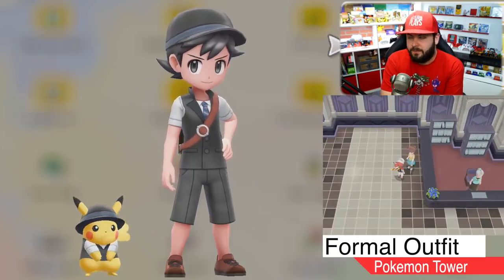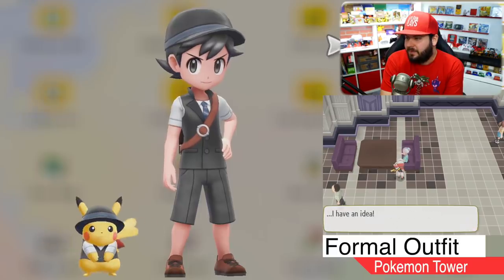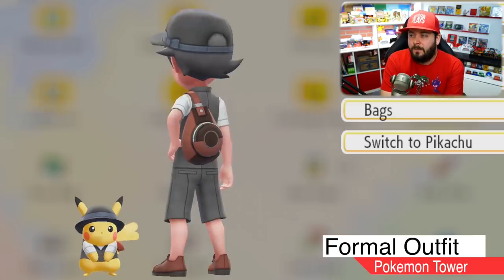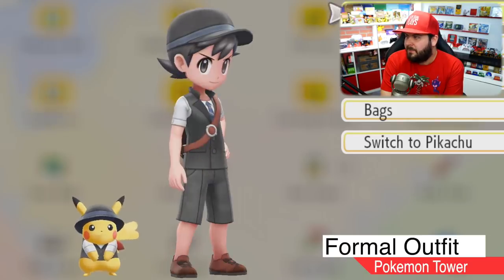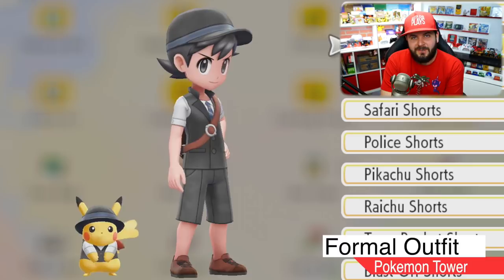Next up is the formal outfit you're going to be getting in Lavender Town on the first floor of the Pokémon Tower. Pikachu is in a bowler cap with a black vest and a white button-up, as well as the trainer yourself. The formal backpack is a beautiful leather. The weirdest part is that the pants are called formal shorts — I would like to purchase formal shorts. They must be comfy and easy to wear.